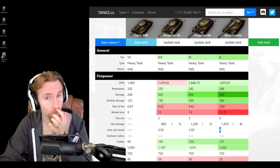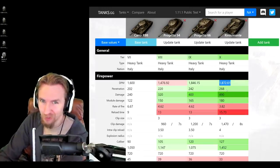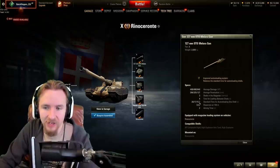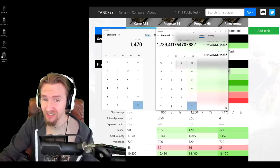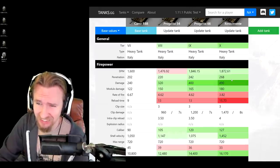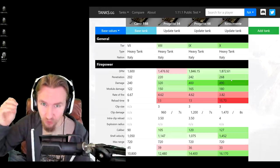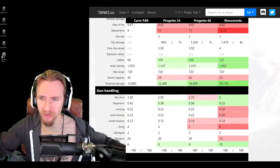You can burst 980 damage within four seconds of the first shot. Compare the ST-II showcased yesterday: a 5-second intra-clip for 440 damage with a very long reload after. The Rinoceronte is definitely one up on the ST-II, though remember the DPM will hold it back. Also bear in mind the displayed DPM assumes you fire cyclically. If you fire the second or third shell repeatedly and let it reload, the DPM of this tier 10 heavy dips to 1470 or 1729 respectively - not enough to deal with whatever's in front of you at tier 8, let alone tier 10.